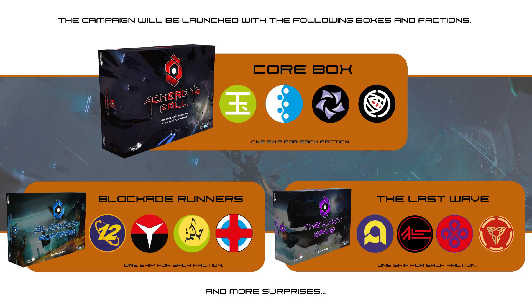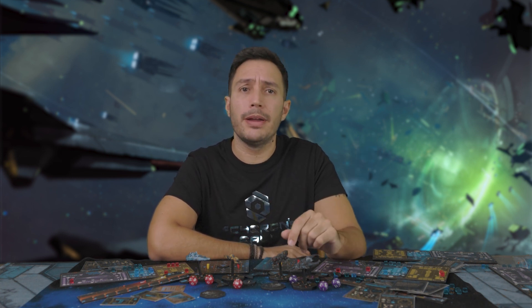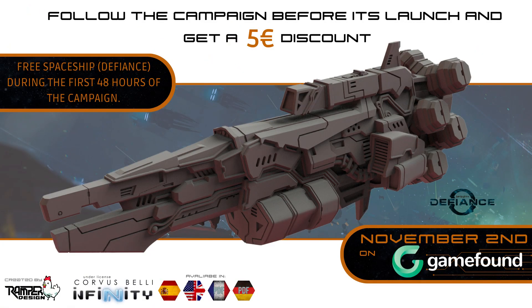Here you can see the main core factions represented in each one of the boxes of the campaign, with much more to come — aiming to get as many Infinity factions represented as possible. This has been an overview of Asheron's Fall, already available at the GameFam campaign. There's more info at Ramper Design's social media.